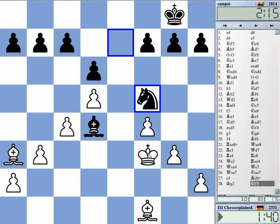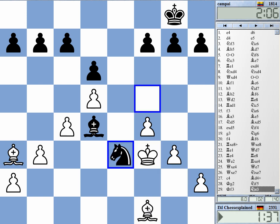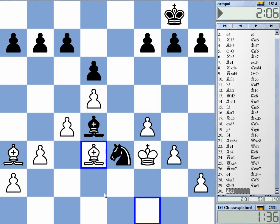I can go to d3 — to e3 I mean — but I have bishop d3 controlling everything nicely. Knight d1 to c3 — yes, that may be an idea.